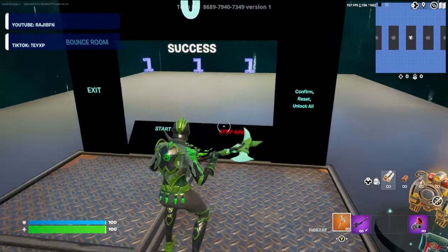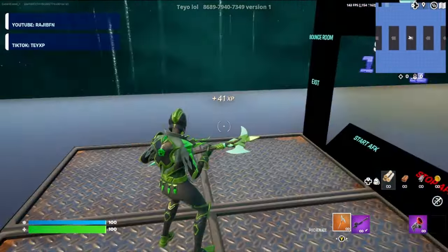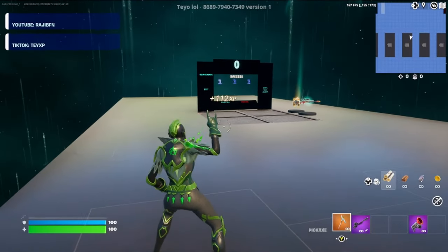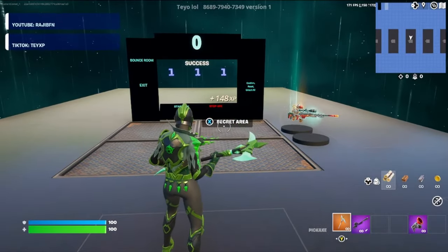Just like that, the AFK XP is rolling in. Go ahead and grab a sniper and a jetpack if you didn't at the beginning. Now we can come back here to this square right here, go ahead and emote. If you've done that in the correct spot, we'll come up here to this square where there's a secret area button.